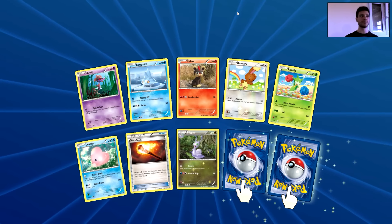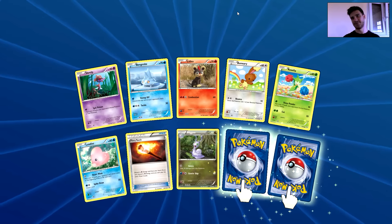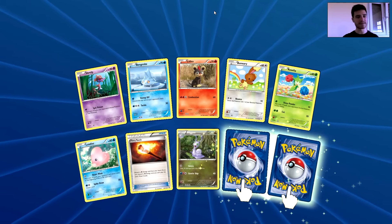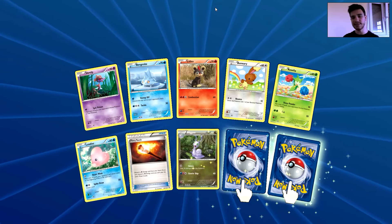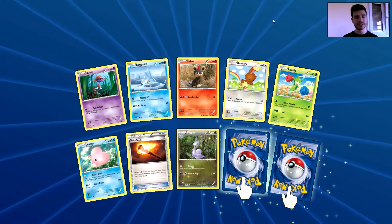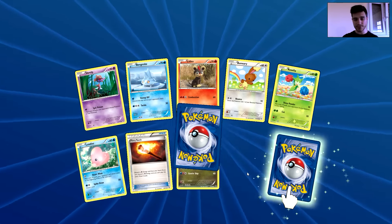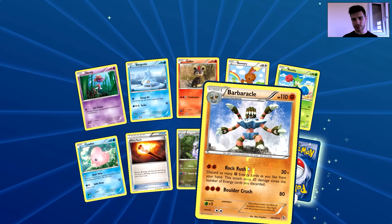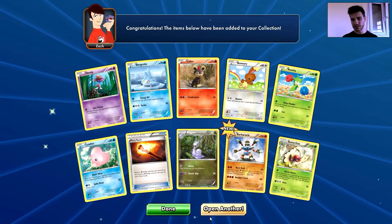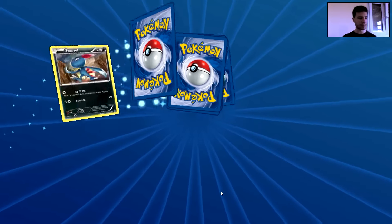Do you know what I want? I want a funny pull with double Quilfish — that would be crazy! We have Scatterbug, Birdmight, Litleo, Banette, Roselia, Ludicolo — love this! Fairy Torch, Lysandre, Rivers' Call, and the rare card is Barbaracle. The actual rare is a Butterfree. Currently very bad luck with my pulls — I don't know what's going wrong here.